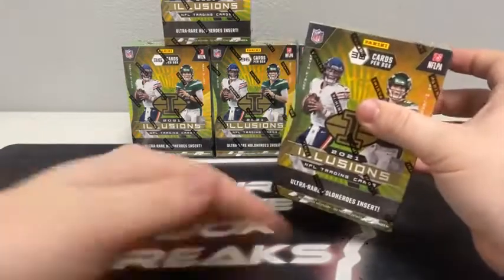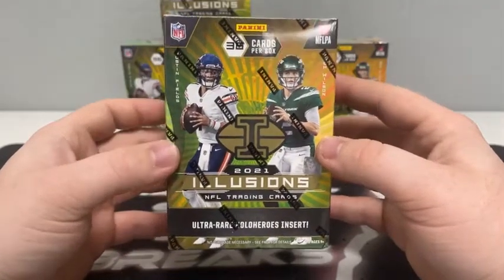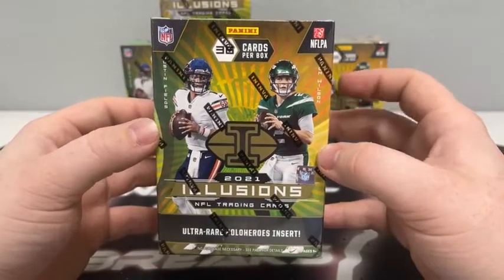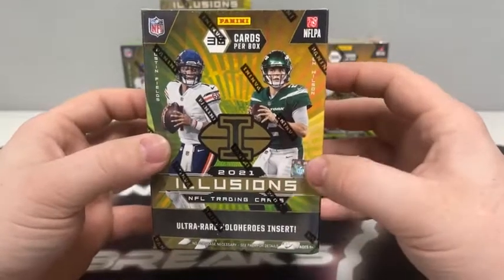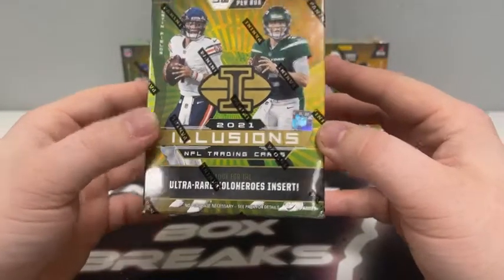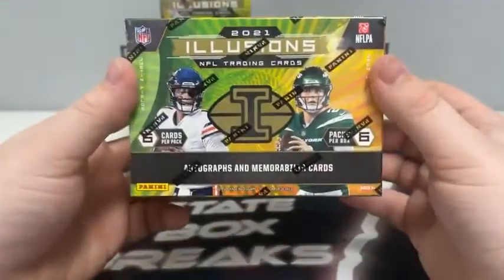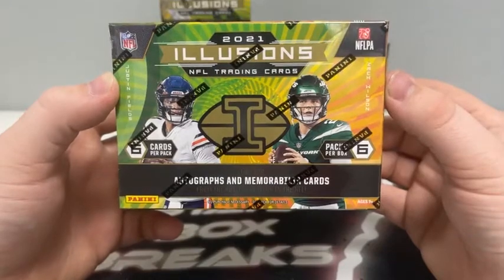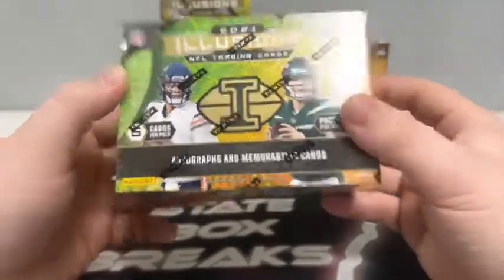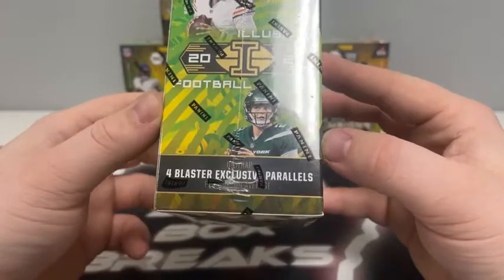We'll take a look at the box first. My first time opening it will be tonight. A friend of mine had a break of it tonight as well, but I have not even watched his break video, so it'll be my first look. 36 cards per box, just like in Illusions Basketball this year — 2021 Illusions NFL trading cards. We're looking for the ultra-rare Hollow Heroes insert. Six packs, six cards per pack, looking for autographs and meme cards. We should unwrap four blaster exclusive parallels on average.